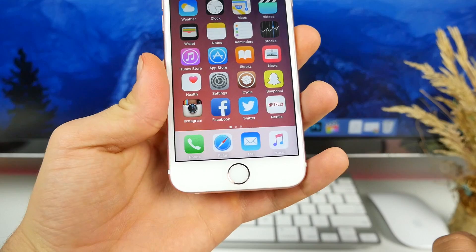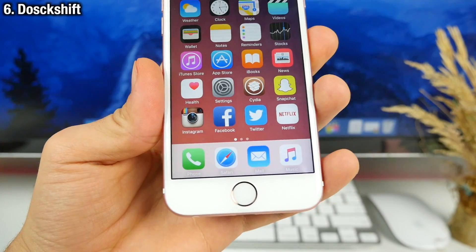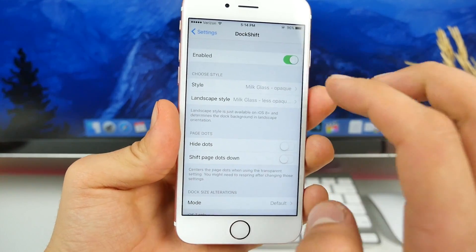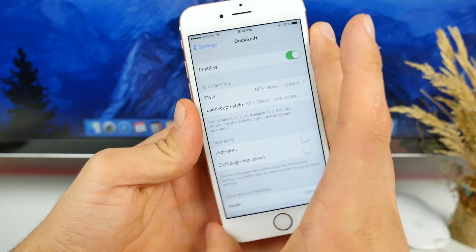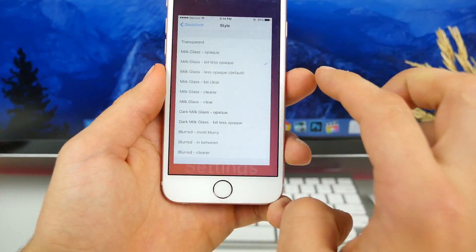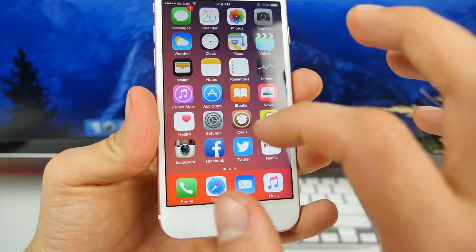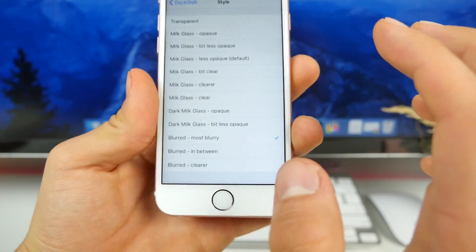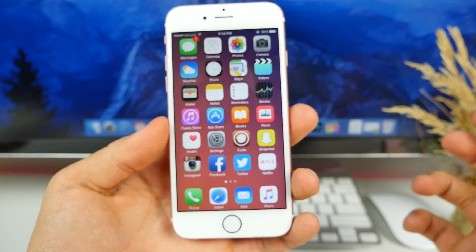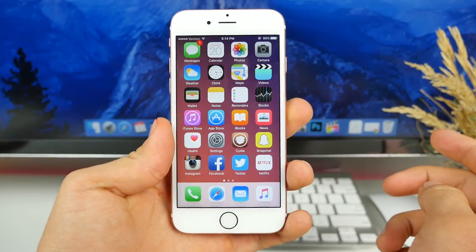You guys may have noticed my dock is looking a little bit different, and this is because of Dock Shift. It applies effects to your dock to make it look a little cleaner and more suited to your tastes, with a choice of 12 effects. In here you have two sections: one style is just regular, and another is for landscape view. Let's go into regular and choose between them — this is a little bit more blurred version, less opaque. Going into most blurry, it'll blur the color. This completely removes the dock look, making it really flush. Pretty much just some light themes for your dock. I like to keep it on milk glass opaque — it's the coolest look for me.